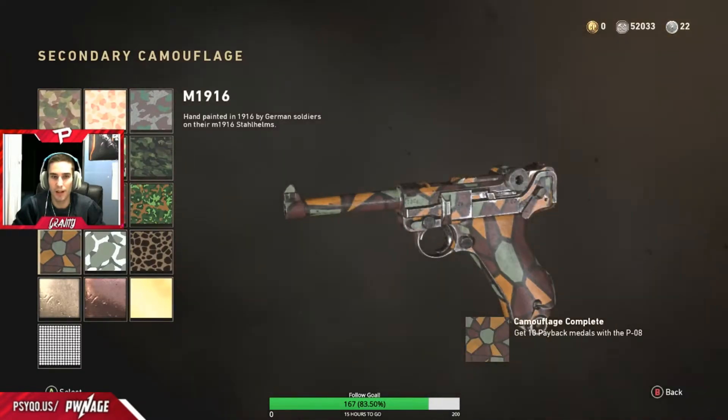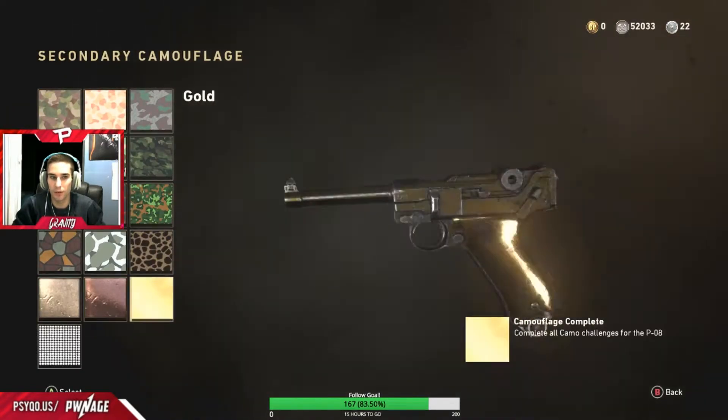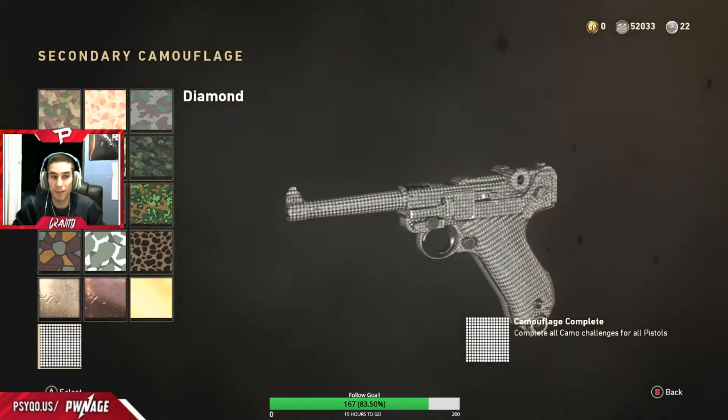So basically we have bronze, copper, gold and diamond. Looks pretty neat.